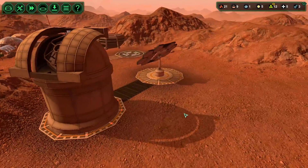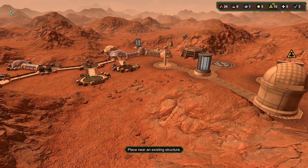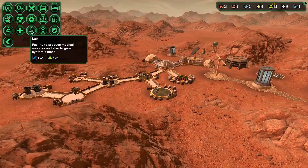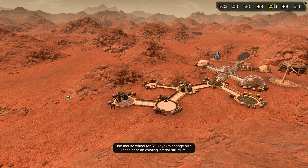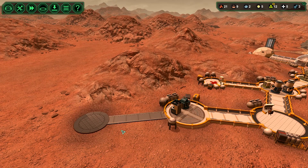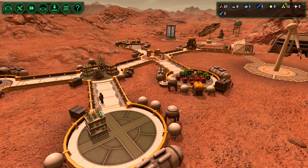We need a lab. Is a lab one of those things that can only have one connection? It is not. So we can build that snaking off down here. It can be a small lab — that's fine, it only takes one metal and one plastic. We can also start growing meat in there if our engineers don't have too much to do.